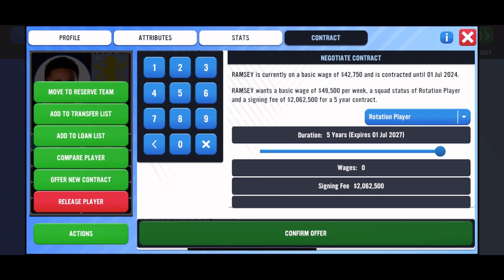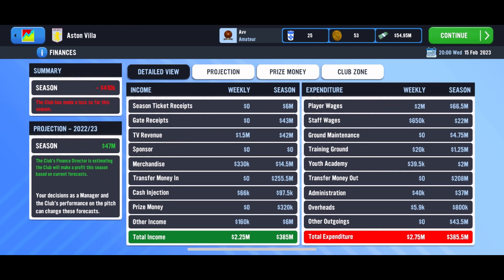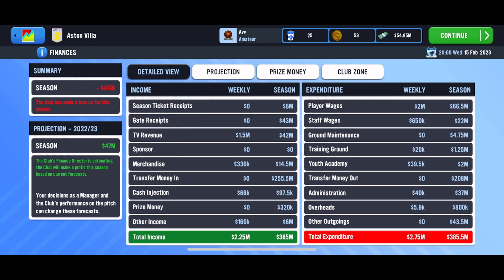Now, around the middle of July, Soccer Manager made the first phase of the beta available to only a selected amount of people — around 15 to 20. Those people were the partners, moderators, and assistants of the Discord server. For around two weeks or so, it was only available to that small group, up until August 3rd.